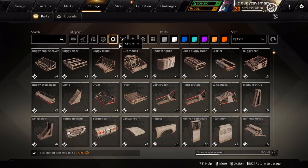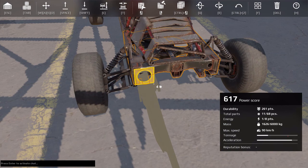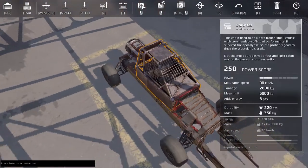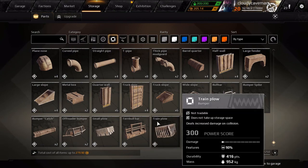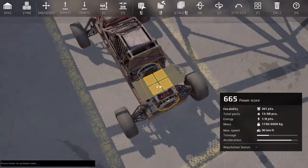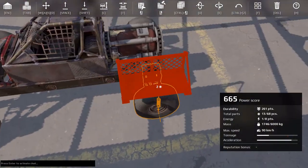Now I'm going to get the hatchets — I think you guys only have two of these — and place them like that. You don't have to do this if you don't have them. Then I'll look at the buggy trunk; that might look good too. We'll put it like that — this one has a decent look as well.